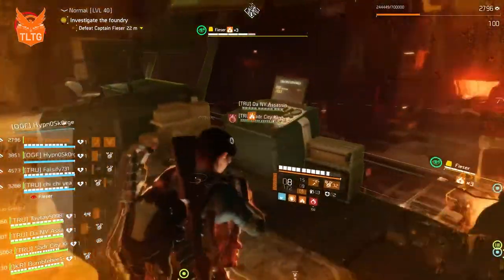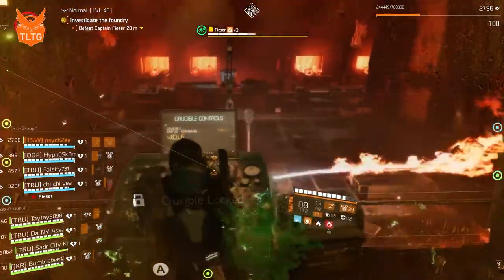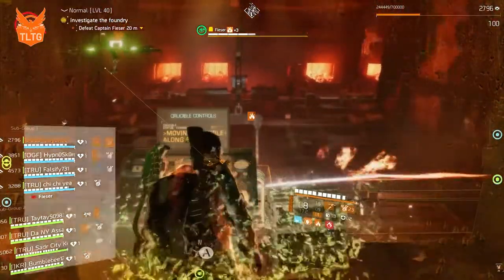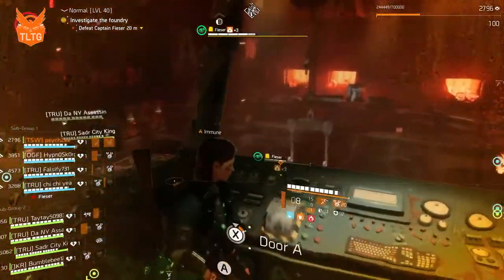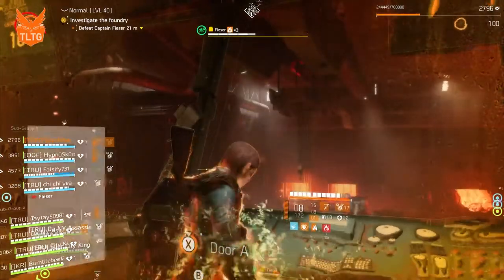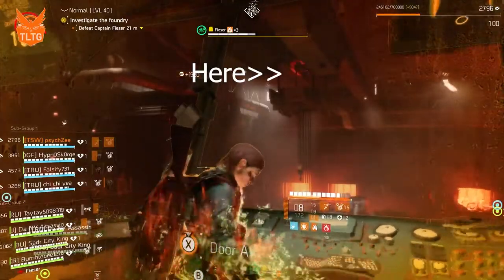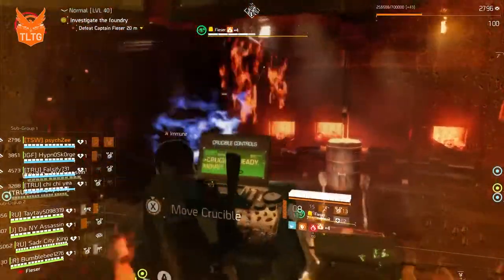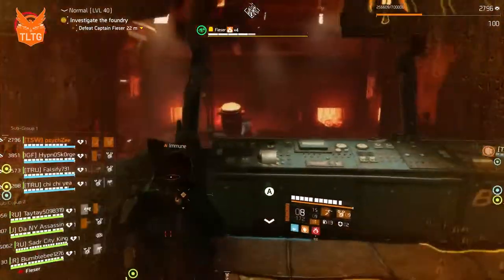Once the crucible is at 100% I will drop back in the room and drop my hive. This will help keep me alive while I'm standing in the middle of the room trying to move the crucible. Once I can interact and move the crucible I will do so and then go back to alpha door to open it so that we can do weak points. You will be able to see where your furnace person is shooting the weak points, and once it has exploded you're going to go to the center console and move the crucible again for the second weak point.